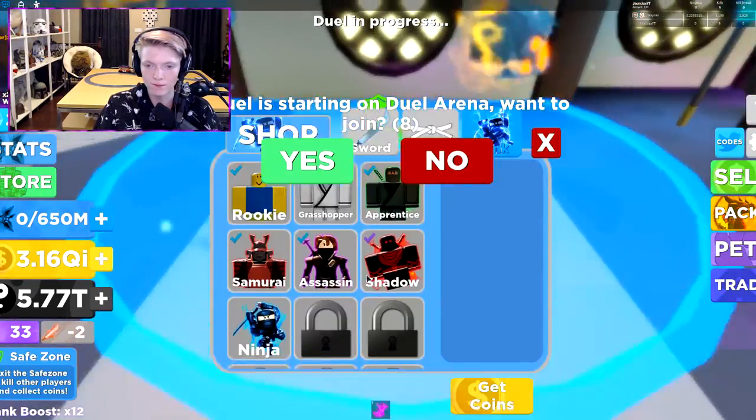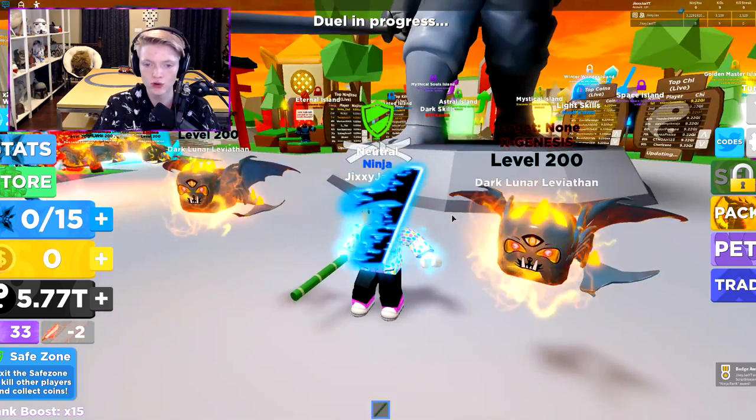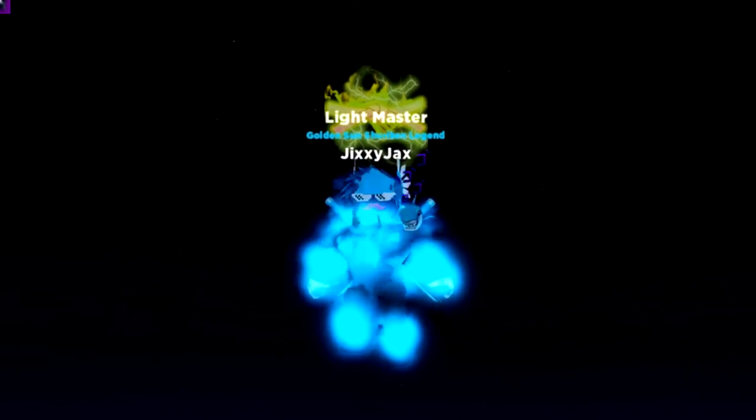So what I can do: duels in progress pop up, open the shop, go to the duel, buy the rank, wait for the duel to start — two, one — and I'm on Space Island. Alright guys, hope this video helped you out. This bug is amazing, abuse it as fast as you can.